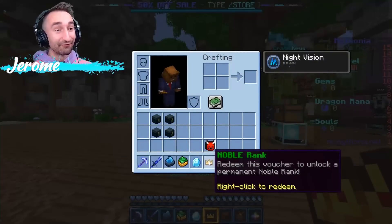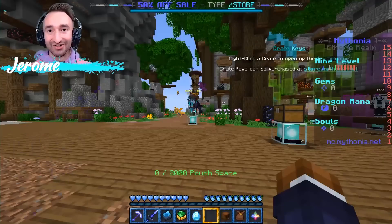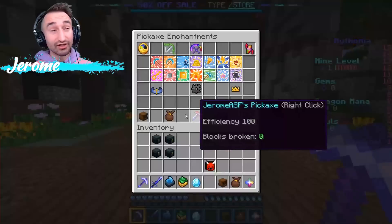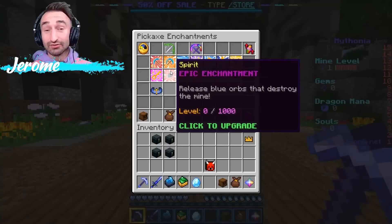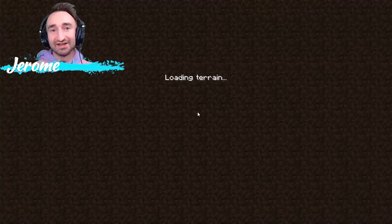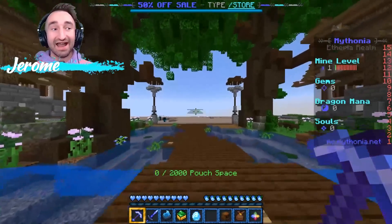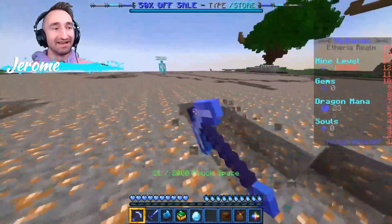Because I joined with jerome.mythonia.net, I got my free Noble Rank given right in my inventory. All you gotta do is right-click it, and then you're good to go. When you're first getting started, right-click your pickaxe and get yourself familiar with all the different enchants out there. This is what you use gems on, which is one of the currencies from the mines. The other currency you get is dragon mana, which allows you to summon dragons. But for now, let's hop in here and start getting some mining done.